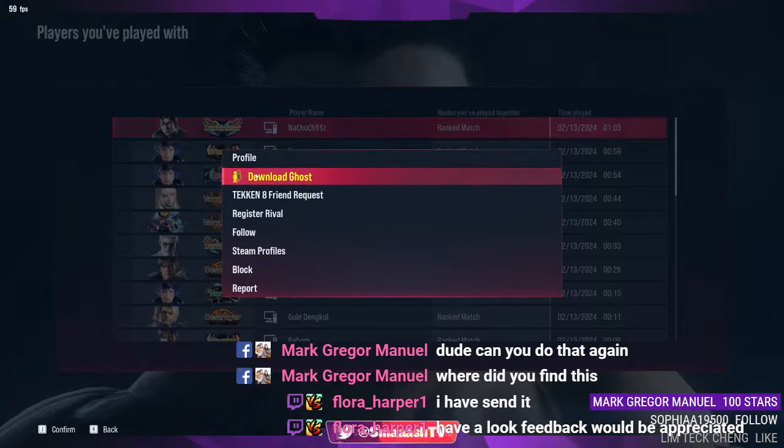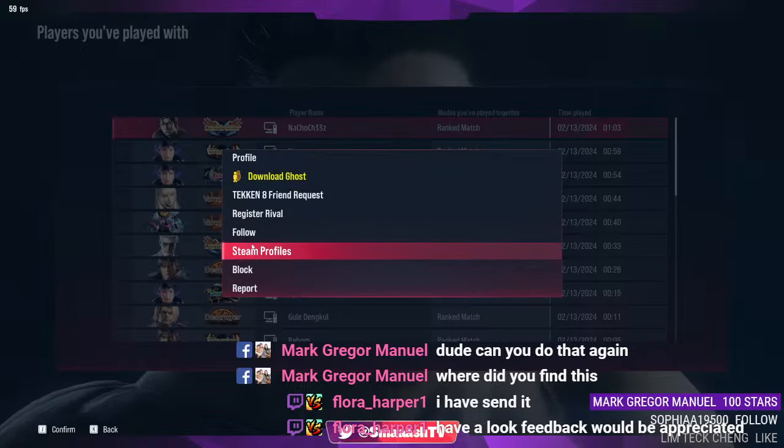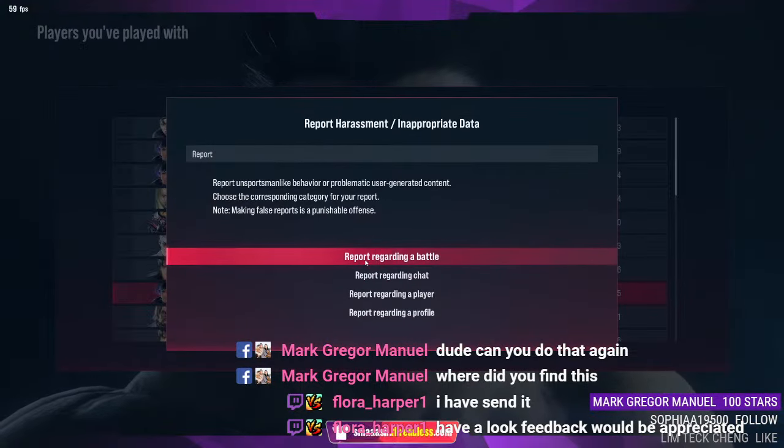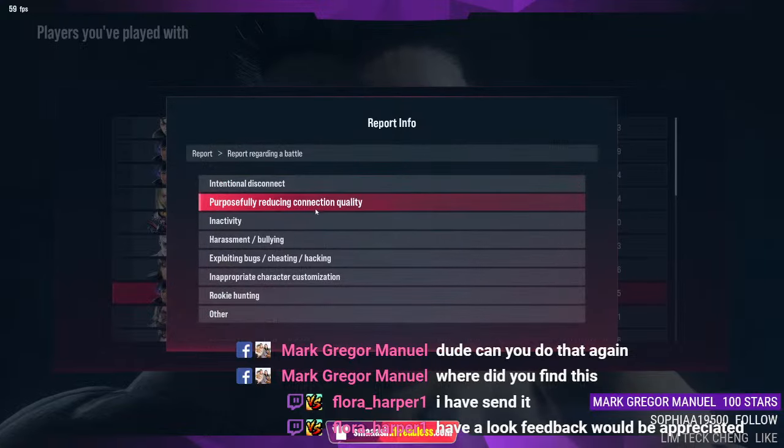You can download their ghost, send them a friend request, registered rival, follow, and more importantly, you can block and report them here. Click on Report — I think it's regarding a battle, and intentional disconnect. You can also report them for